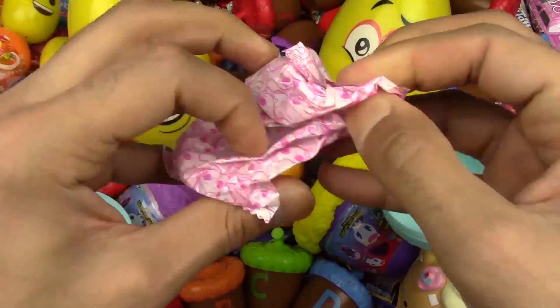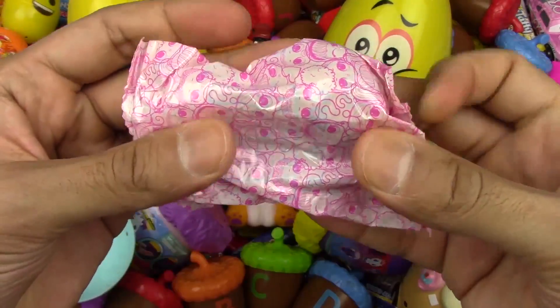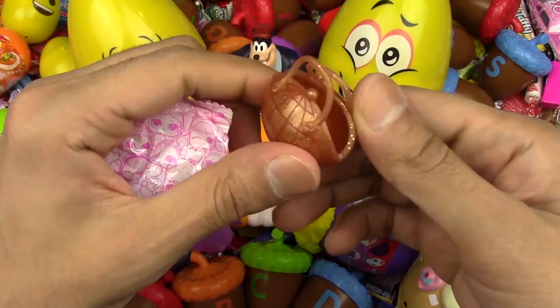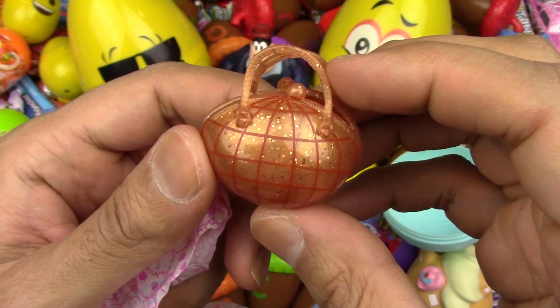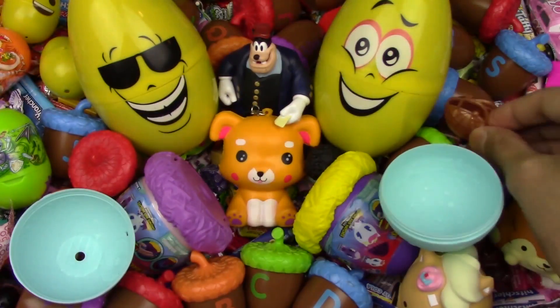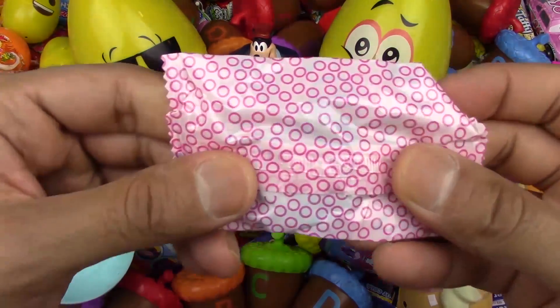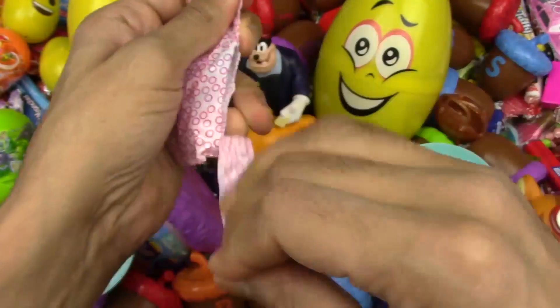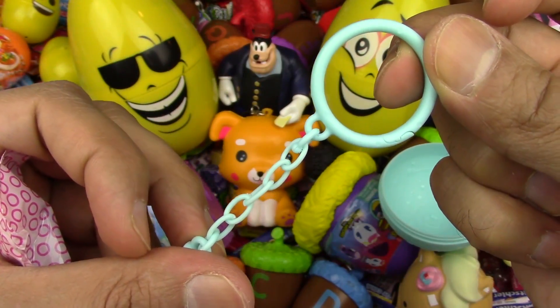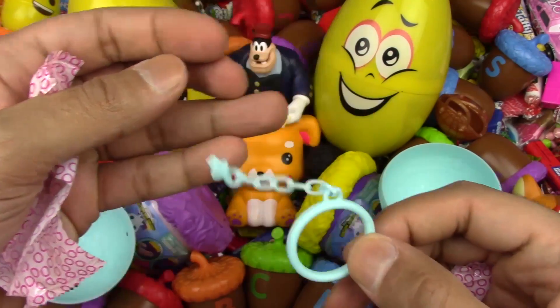Let's go on and see what's inside the accessory. We got a beautiful brown sparkling bag. Haha! Yay! Super nice! Let's see what's inside this one. Oh! This is the keychain, of course. Super nice!